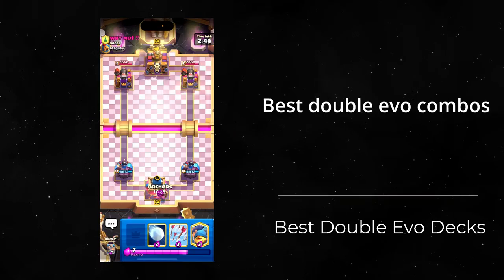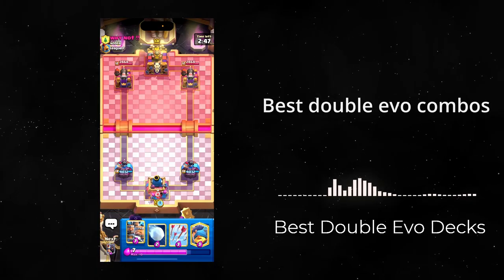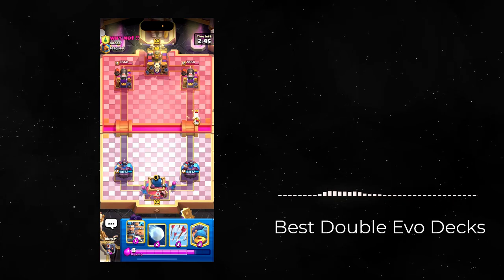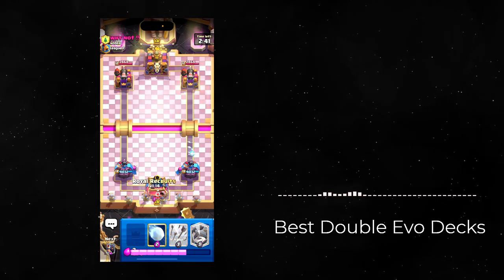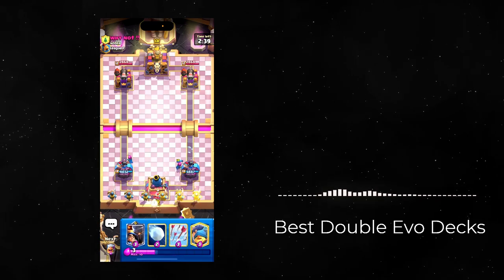Best Double Evo Combos in Clash Royale. In this video I will discuss the 3 most overpowered Evo pairs in Clash Royale. To unlock both, you unfortunately have to beat King Tower level 15.